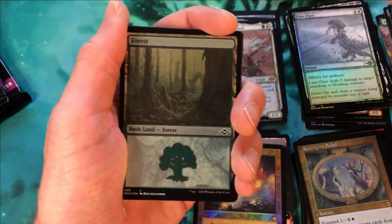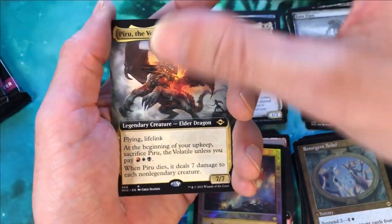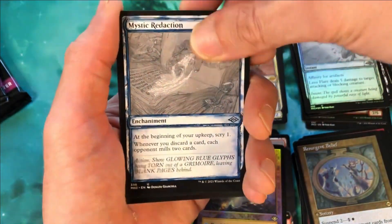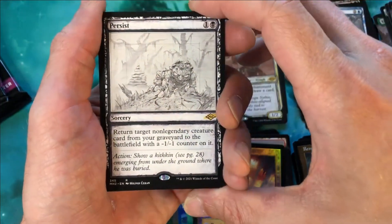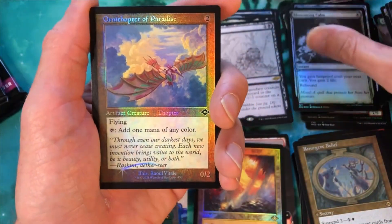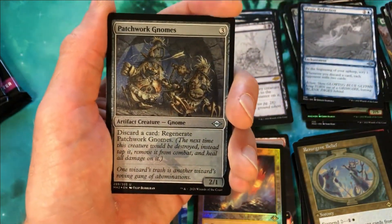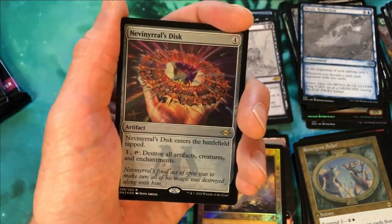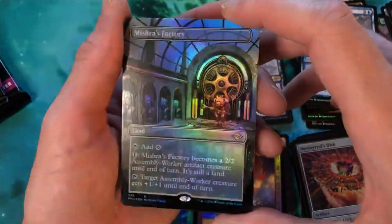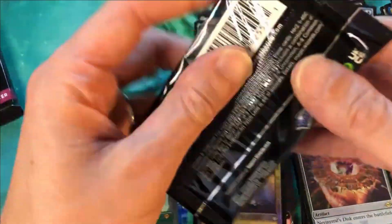Etched forest, Piru the Volatile extended art — I think I'm contractually obligated to open at least one of these per box. Mystic Redaction, sketch art Persist, Blossoming Calm — I don't think I've seen that one yet. Ornithopter of Paradise foil, Patchwork Gnomes etched, Nevinyrral's Disk etched, and a borderless foil Mishra's Factory. Very cool looking — I don't think it's high in value but it looks really, really cool.